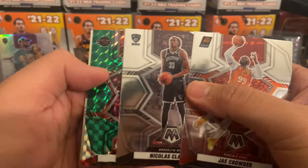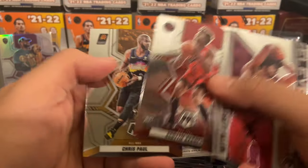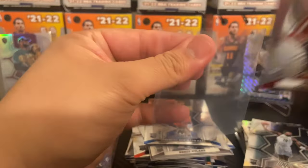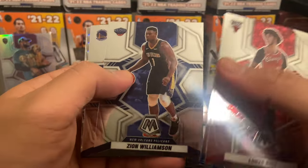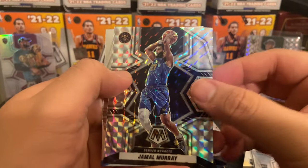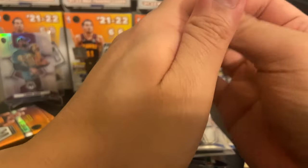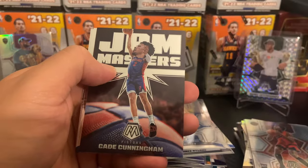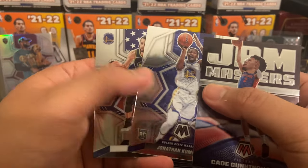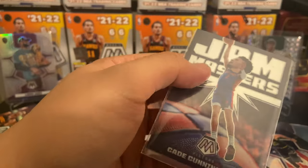Jay Crowder, Nick Claxton — having a hell of a year — Christian Wood on the green Mosaic, Jared Allen, Scotty Barnes and a CP3 NBA debut. Go ahead and take this Scotty as well. Lonzo, Zion, Iggy, Jamal Murray, and a Josh Giddy base. Sean Holmes, Alec Burks, Bam Adebayo, Cade Cunningham — very nice — on a Jam Masters. Jonathan Kuminga and a Steph Curry National Pride — go ahead and sleeve these up. Very nice — I didn't even know Cade was in this one, so go ahead and topload this one as well.